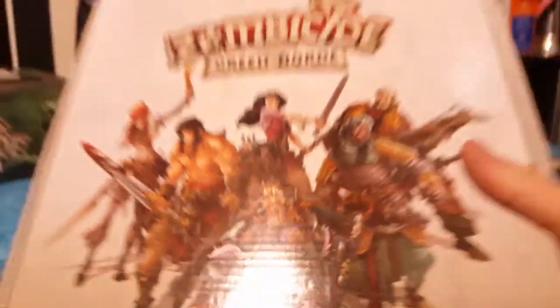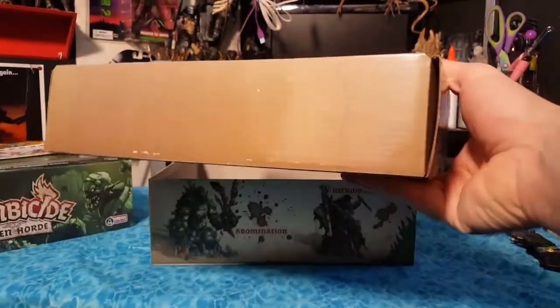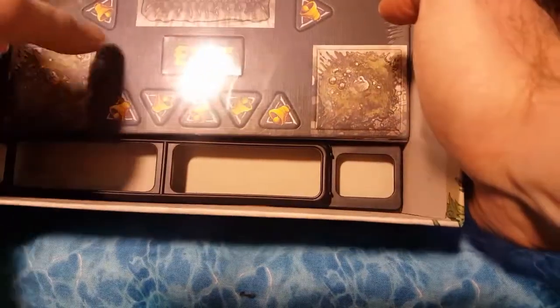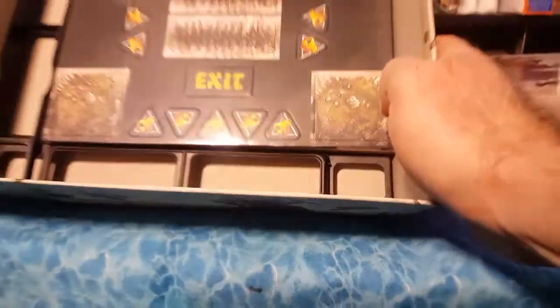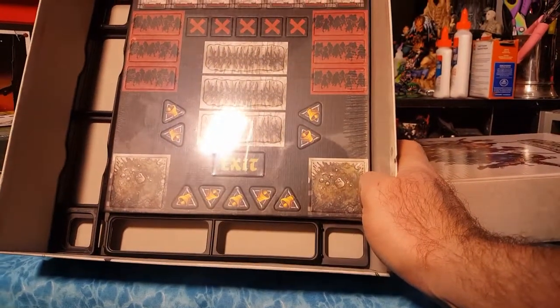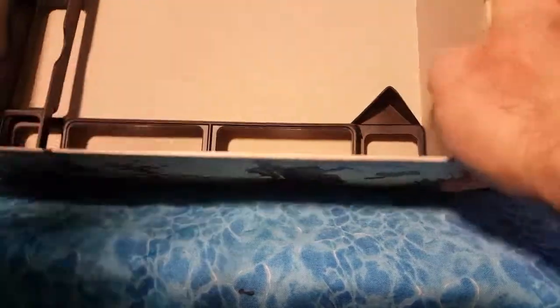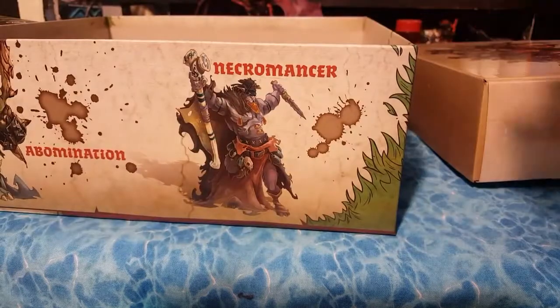Let's see what we have here — we have a box of miniatures. We'll get into that in a minute. Now here we have some cardboard, and it looks like we have some nice little plastic cozy dividers. Looks like these help hold things in place. That's a new addition, rather than having chunks of foam or whatever.